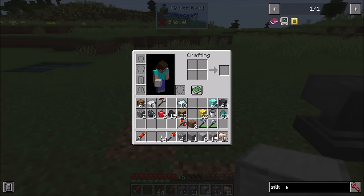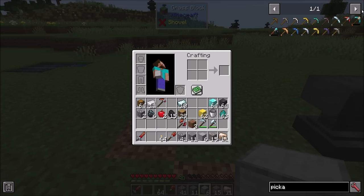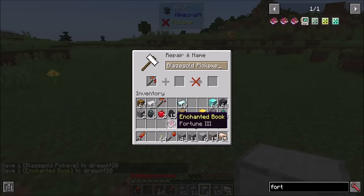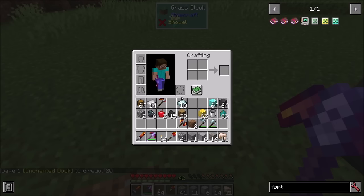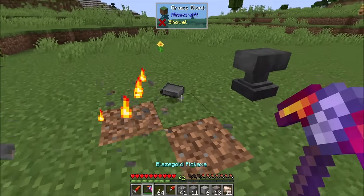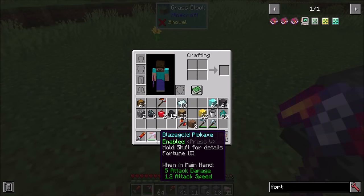It does work with Fortune — if you've got a blaze gold pickaxe with Fortune Three, you'll notice you got more than one iron ingot. We got three iron ingots from that. Regular enchanting rules apply.